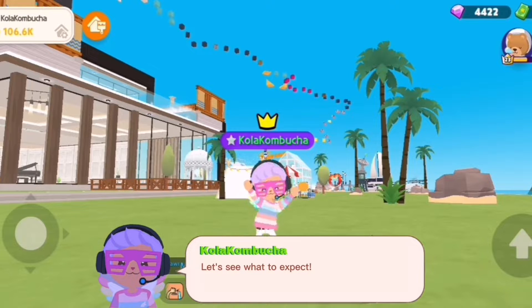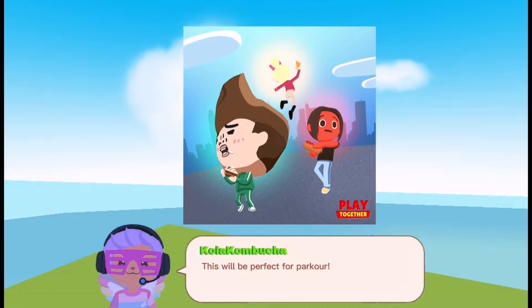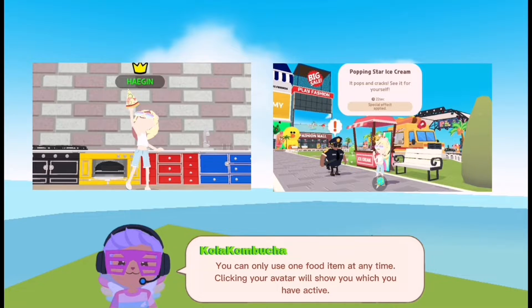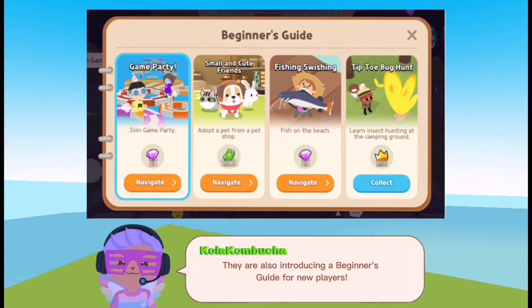Let's see what to expect. New food items that have special effects when consumed, including being able to double jump — this will be perfect for parkour. New furniture for cooking these new food items will also be added. New food items can also be purchased from Mr. Hot Dog and Miss Ice Cream. You can only use one food item at any time, and clicking your avatar will show you what you have active.